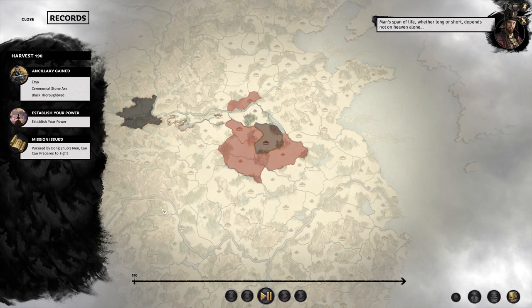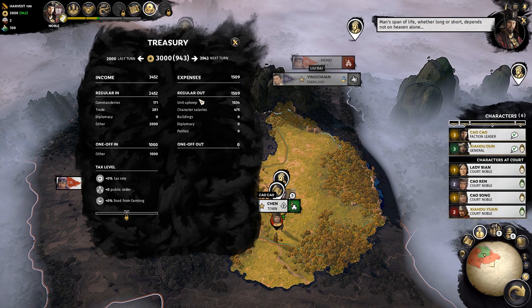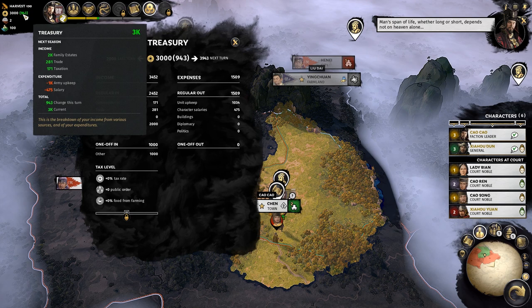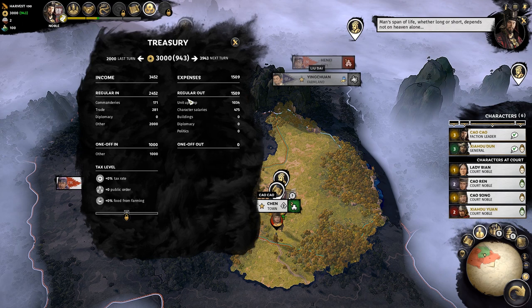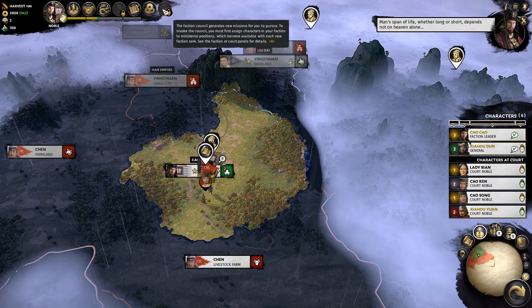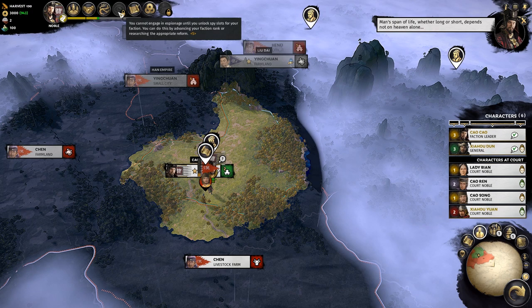The Treasury gives a further breakdown of income and expenses — what's costing money and what's bringing it in. The trade deal with Liu Dai is bringing in 281 extra per turn, bumping earnings from 600-odd to nearly 1,000. There's also a Faction Council unlocked at certain ranks, and an Espionage section — the spying feature — which is also unlocked at Second Marquee rank, unavailable at the campaign start.